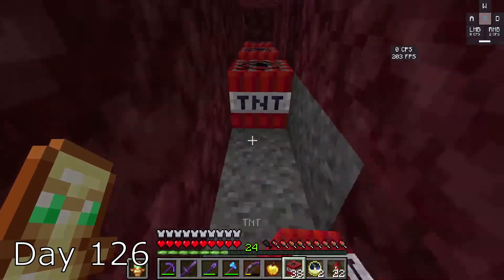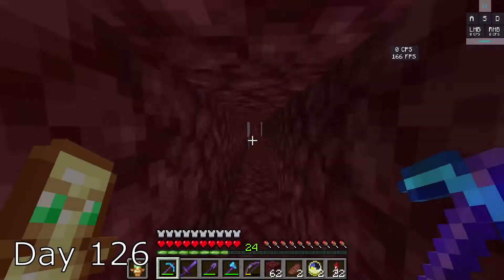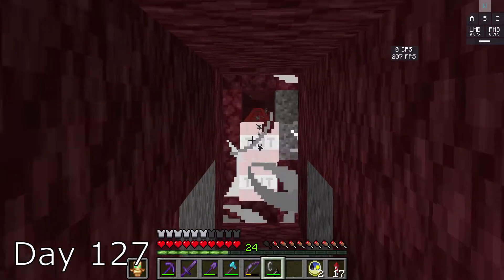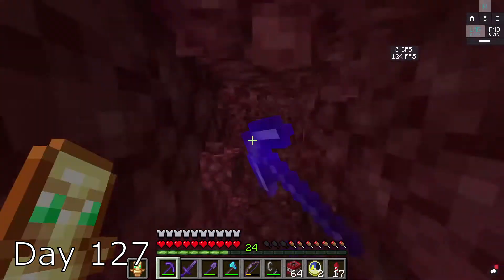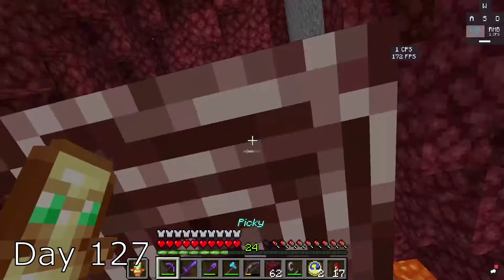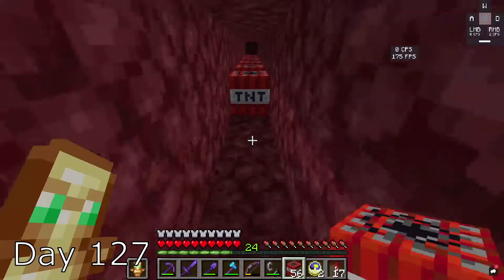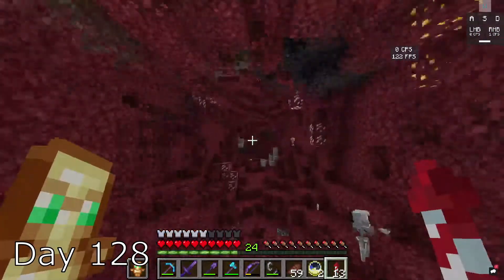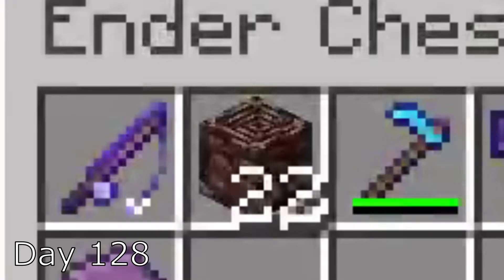I place my TNT, but then realize I don't have a flint and steel, so I have to run back. I get my flint and steel and I light it up. I found a bunch of ancient debris on just this one tunnel, so I did it a bunch more times. I go back home on day 128, and in the end I get 22 ancient debris.